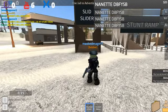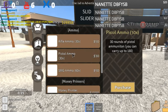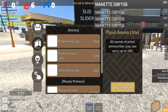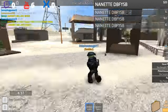You spawn in with a pistol. To actually get ammo for your pistol, push T and come over to the shop where you'll see pistol ammo. You can purchase that right there, and then push R to reload your pistol. It will not automatically load it for you.